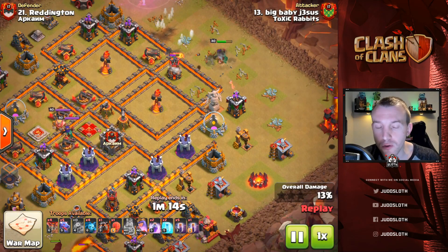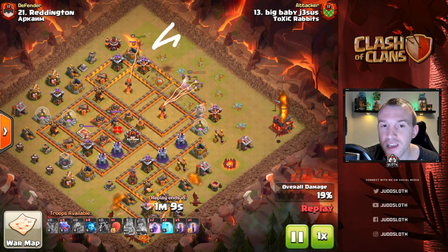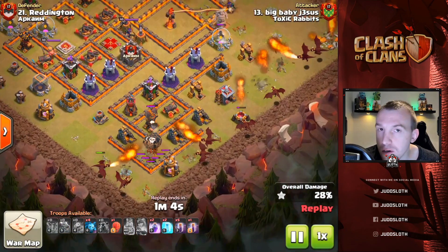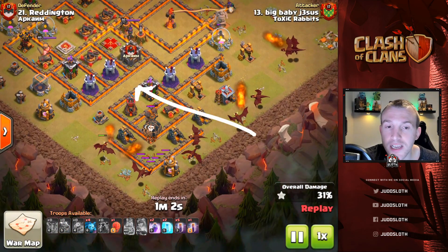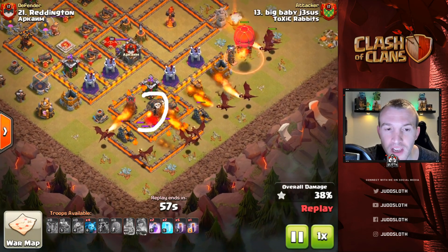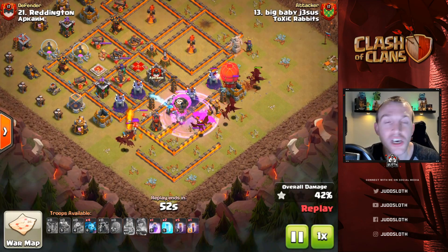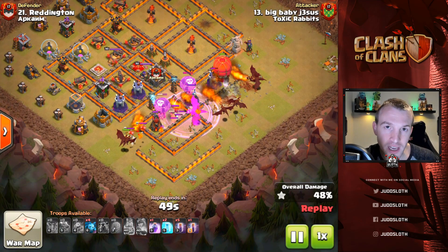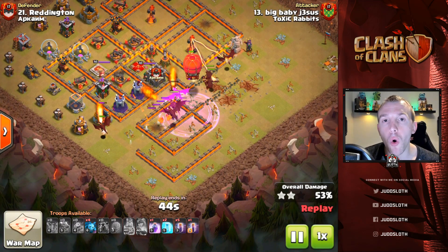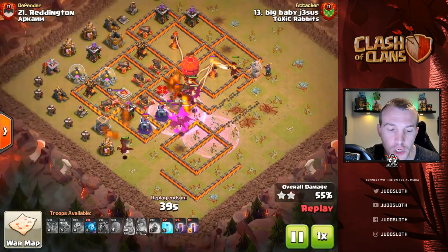In this first example we use the king and queen to snipe off that first air defense but also just take out the top area of the base, so the dragons don't have to deal with that and can come straight into the main portion without being drawn up to the top. We had a very clever use of the Lava Hound and a couple of balloons to come into the second air defense — if your king and queen can't quite get to it, try to get it down fast with the dragons, or if you have a clear path, the Lava Hound might be a good option.